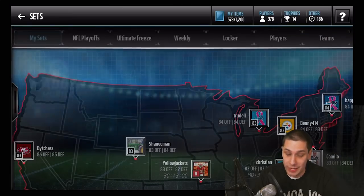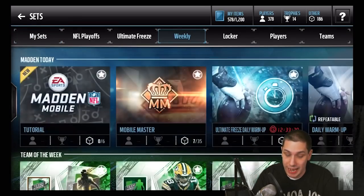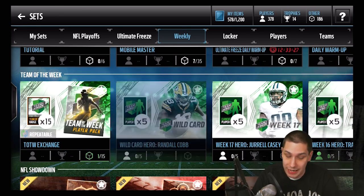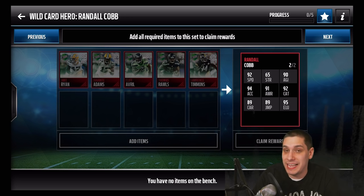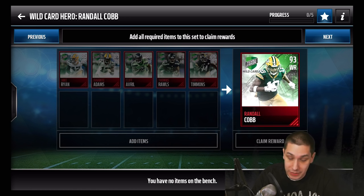I want to take a look at the sets real quick so you get an idea of what you're actually pulling for today. We have the Randall Cobb, which is a 93 overall. Looking at the attributes: 92 speed, 65 strength — doesn't really matter though. Agility is 90, 94 acceleration, so he is quite fast with 92 catching as well. This is definitely one of the better wide receivers currently in the game right now.